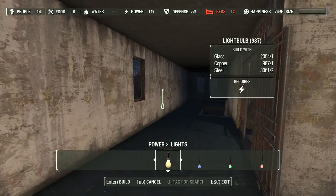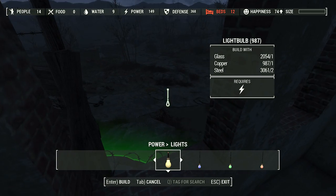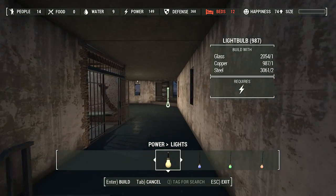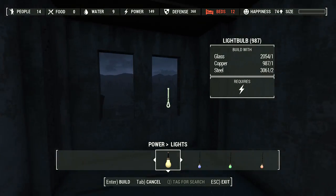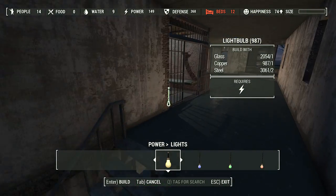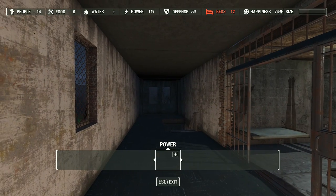I'll do just one upstairs, and I will leave this part of the hallway a little bit darker for guards who might be up there in the window. In fact, that would be a great spot for a guard post — let's put one there now.